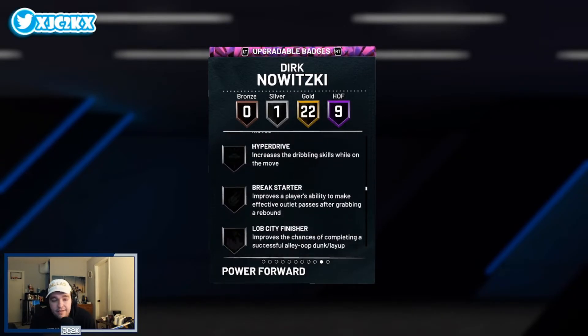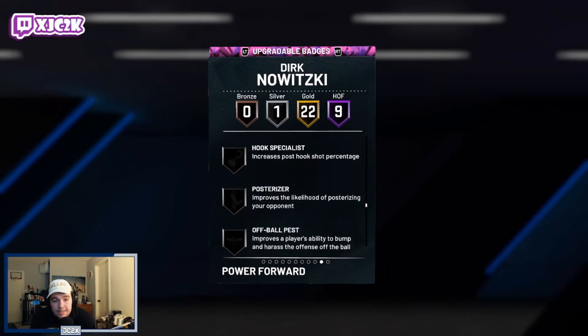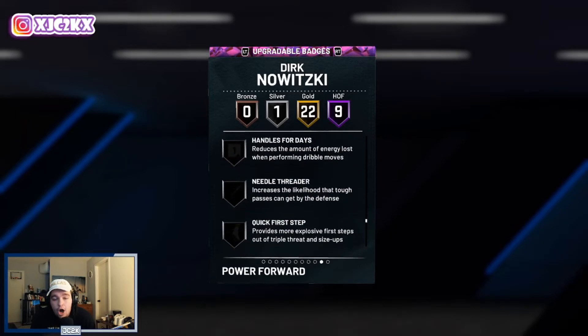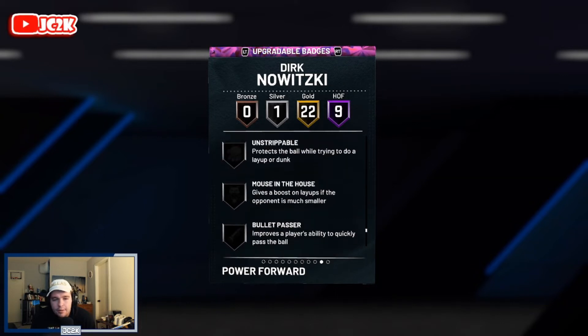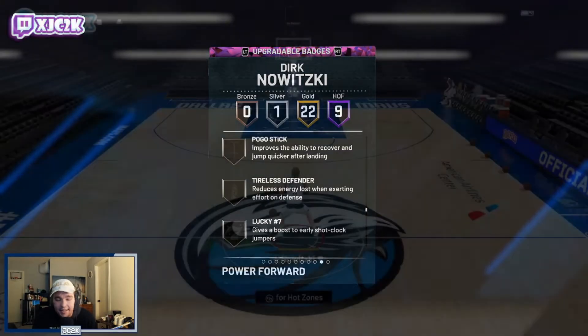Being an NBA 75 card, you can add any badge you want. Key defensive badges to add include Rim Protector, Chase Down Artist, Clamps, Interceptor, and Pogo Stick. Maybe Quick First Step and Bailout as well — Bullet Passer is another key one. The problem is this card needs a lot of badges and he's just not going to be a good enough defender. Even fully badged out, I'm not sure how usable he is. That said, being my favorite player of all time, I am excited to use this card — let's hop into Freestyle and see what his animations are looking like.